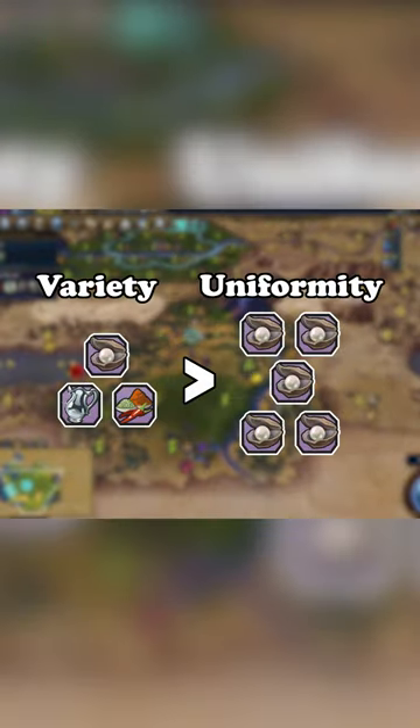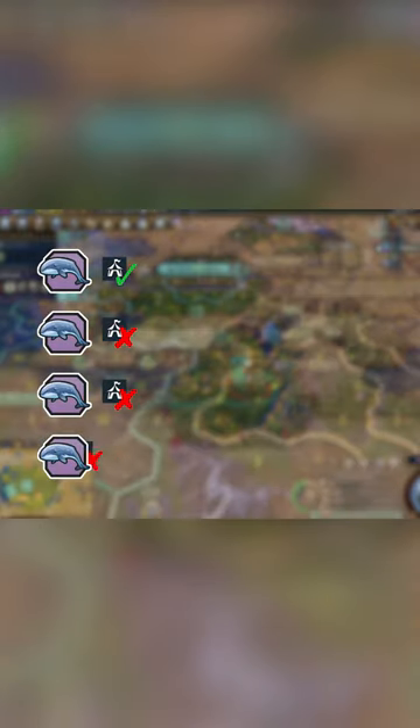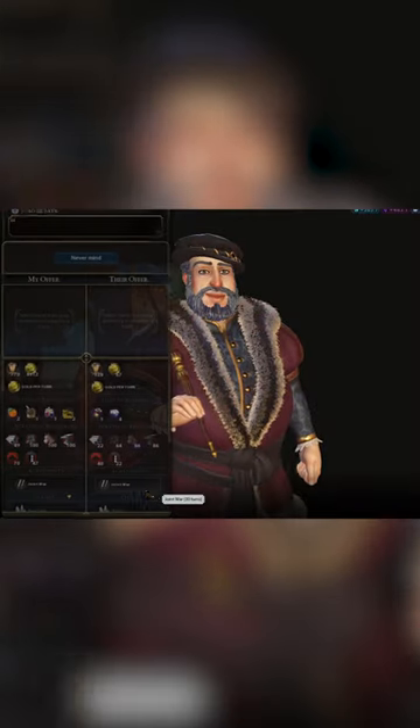This means two things: the higher the variety of luxury resources you own, the better. And secondly, every copy of a luxury you own beyond the first provides no benefit. This is where trading with other civs comes in.